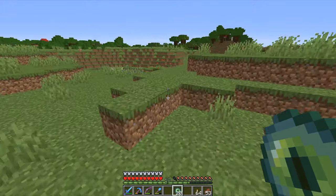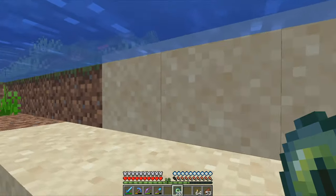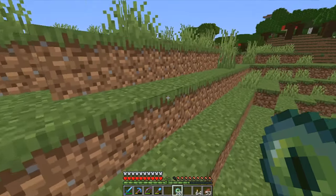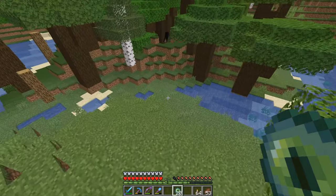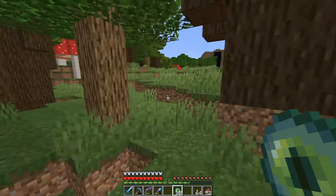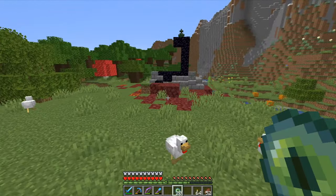There is a 20% chance for an Eye of Ender to break, and you need 12 Eyes of Ender to open the portal. So you need to be really careful to have enough. When you throw an Eye of Ender, it will point to the nearest stronghold from you. And we found something really interesting — this is a broken portal!